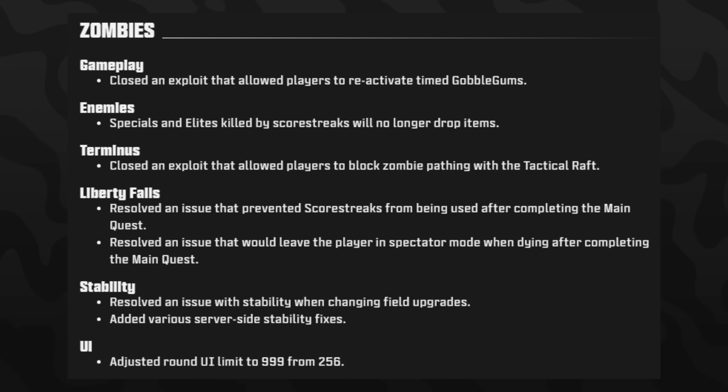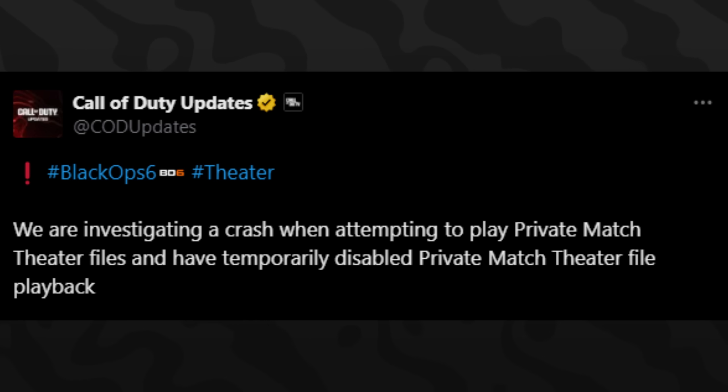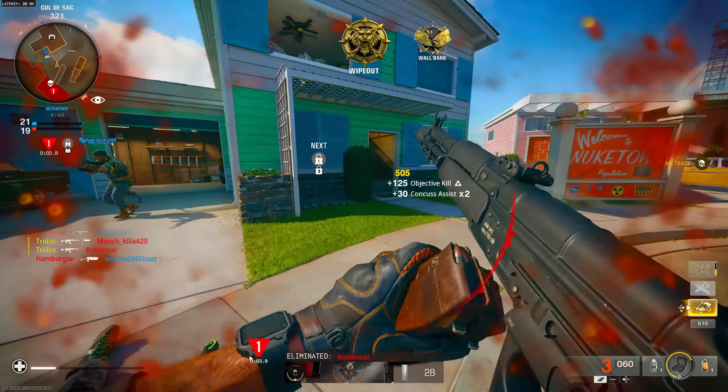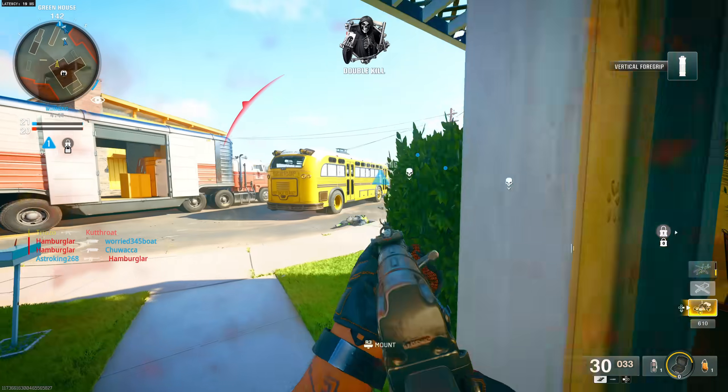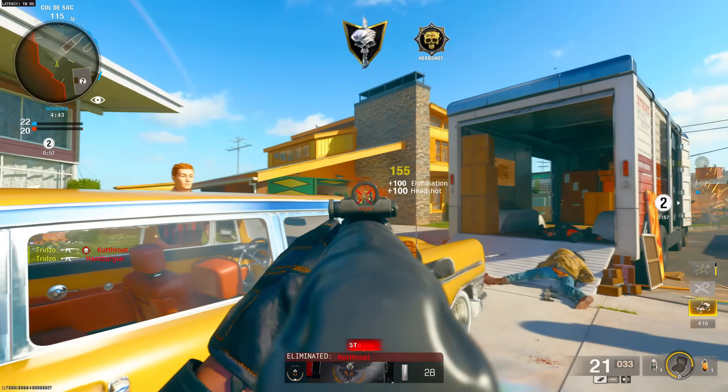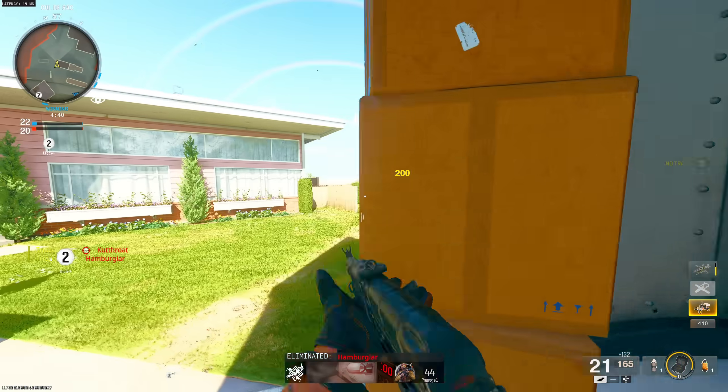Those are the patch notes that were fixed. There are still a couple of things being worked on. They are investigating a crash when attempting to play private match theater files and have temporarily disabled private match theater file playback. They are also investigating an issue where the minimap displays enemy arrows incorrectly or backwards when using the HARP scorestreak. Shortly after the update went live, Call of Duty Updates posted that players may encounter being stuck on the 'loading message of the day' screen on Steam.